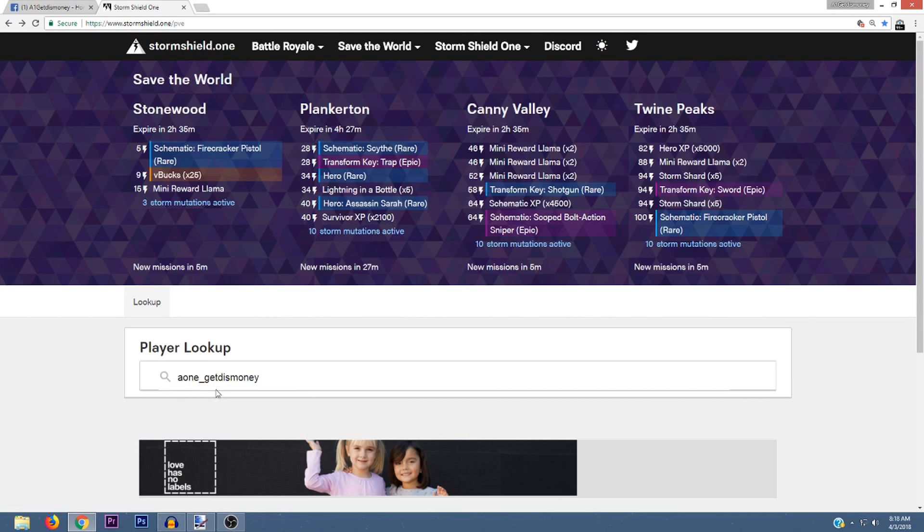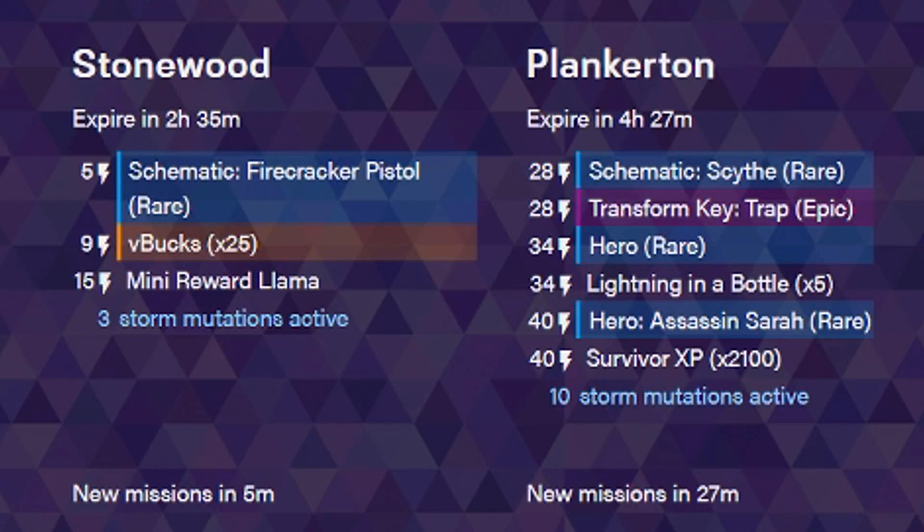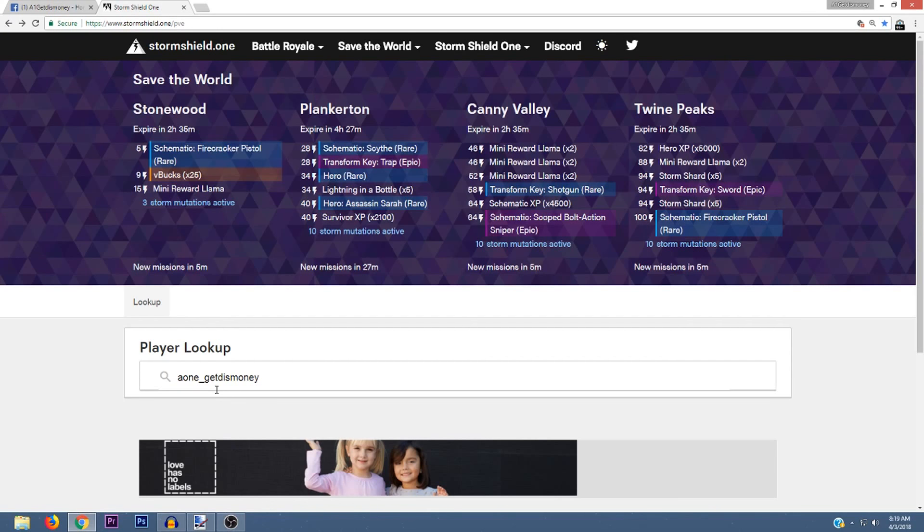It's also going to let you know when new rewards are going to be added in case they're not currently offering rewards that you want. Directly to the left of the reward you can see the power level of the mission you have to complete, which makes it easier to find the mission — you only need to search through missions that have that same power level.